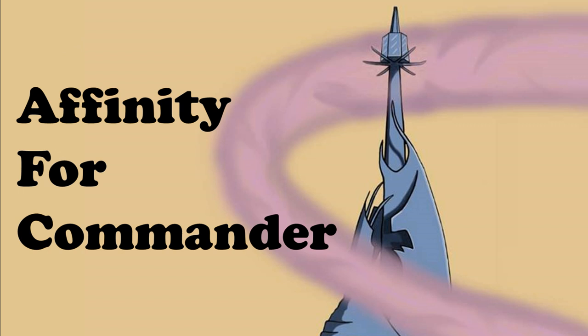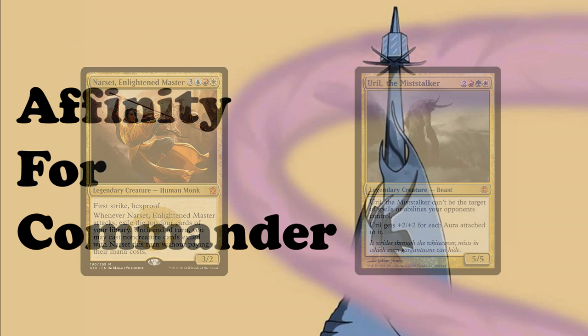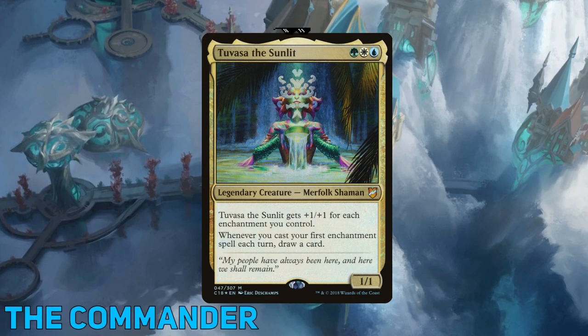Today we're looking at one of the best Voltron commanders of recent printings. Not you garbage — a real Planeswalker's Voltron. Tuvasa the Sunlit costs one green, one white, and one blue for a 1/1 legendary creature merfolk shaman.